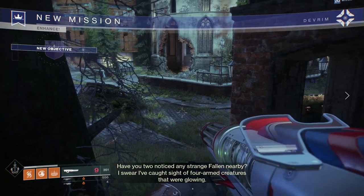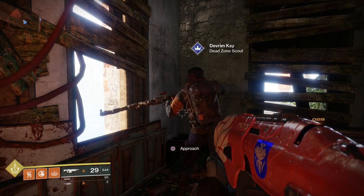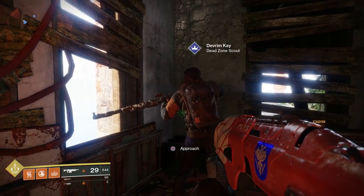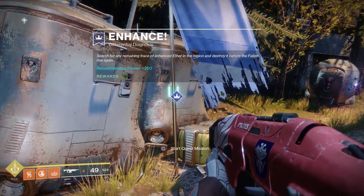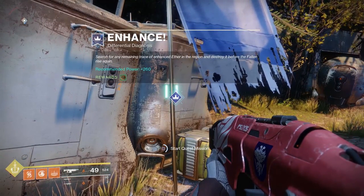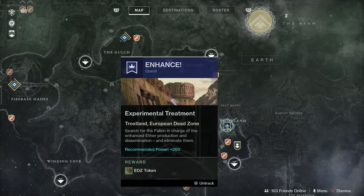Look for the blue banner on your map after you've completed the campaign here on Earth, and you can start the first of three quests. After the first one, you have to come back and talk to Devrim Kay one more time, then you can do the second in the enhanced quest line. You can start the quest mission here.